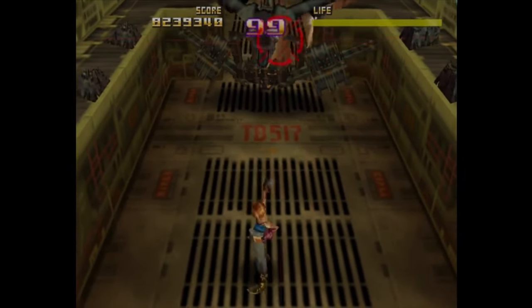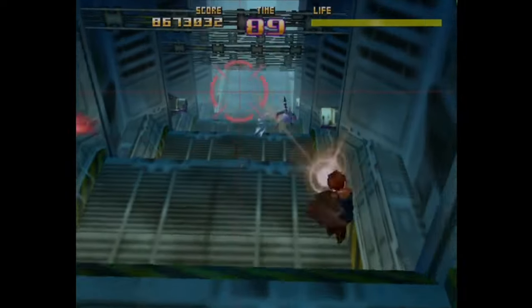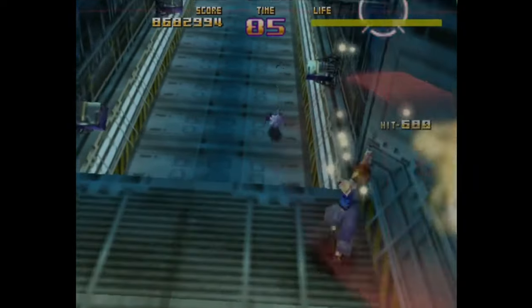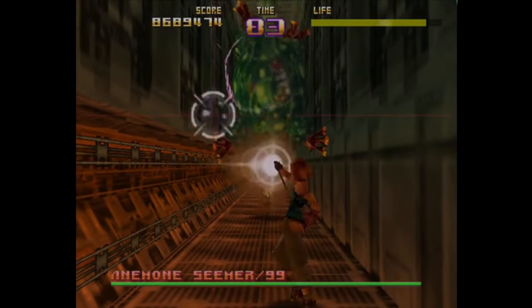Sin and Punishment on Nintendo 64 is another cabal shooter, but this time in a 3D realm. Unfortunately, you can't play with two characters, but there is a co-op mode where one player controls the cursor and the other controls the character. This was only ever released in Japan, so now is a great time to jump on and play it.